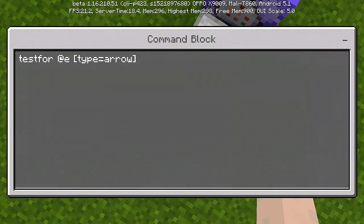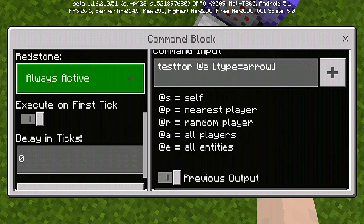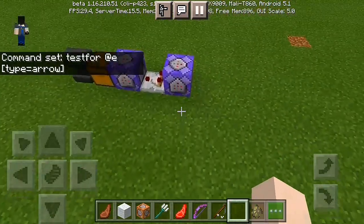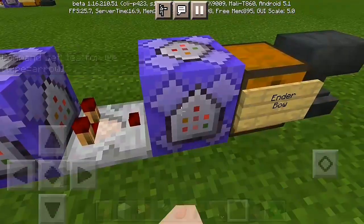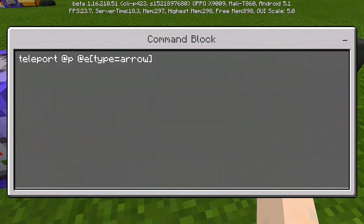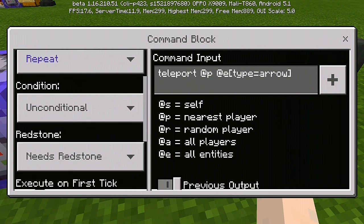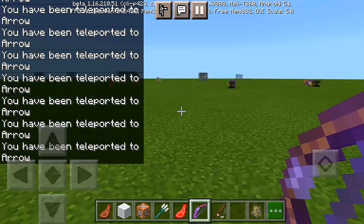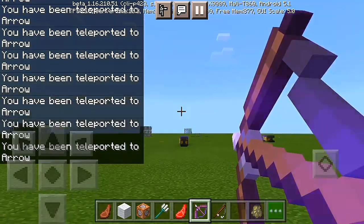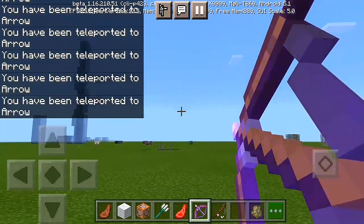So we have your first command: 'testfor @e type equals arrow', then put it through repeating and always active — that's how things work. Then we're gonna have to put a comparator next to the command block. We have our next command box with the command: 'teleport @p @e type equals arrow'. That's how things work — it's gonna teleport any kind of player right to the arrow. All you have to do is shoot an arrow and you get teleported to the designated area.